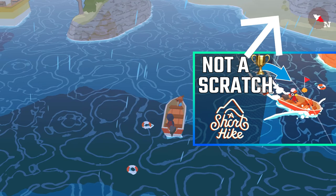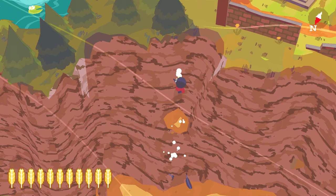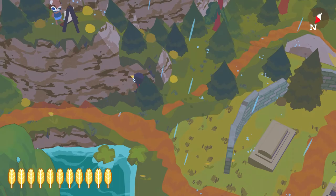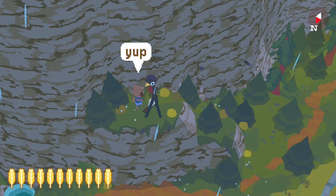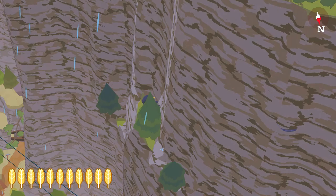Here you can also get the Not A Scratch trophy, which I cover in another video. Coming back from the islands and close to the kids, there's a graveyard where you'll find the artist again so talk to him. Before leaving, climb the series of ledges on the western side of the graveyard for feather number 12.